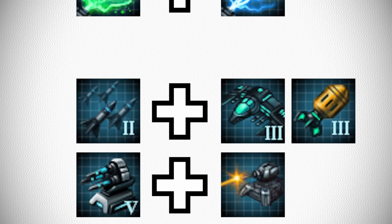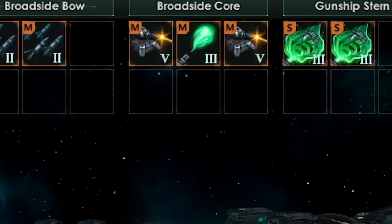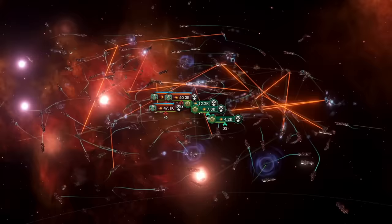Tip 3: do not mix weapons that have different attributes. Conventional kinetics with conventional energy weapons. Missiles with either torpedoes or strike crafts. And full bypass weapons only with other full bypass weapons. As long as you keep this in mind, you won't be seeing an absolutely cursed ship design containing lasers, missiles, and even disruptors in one horrid combo. In battle, all the damage is distributed evenly on the shields, armor, and hull — practically doing nothing in the actual engagement.